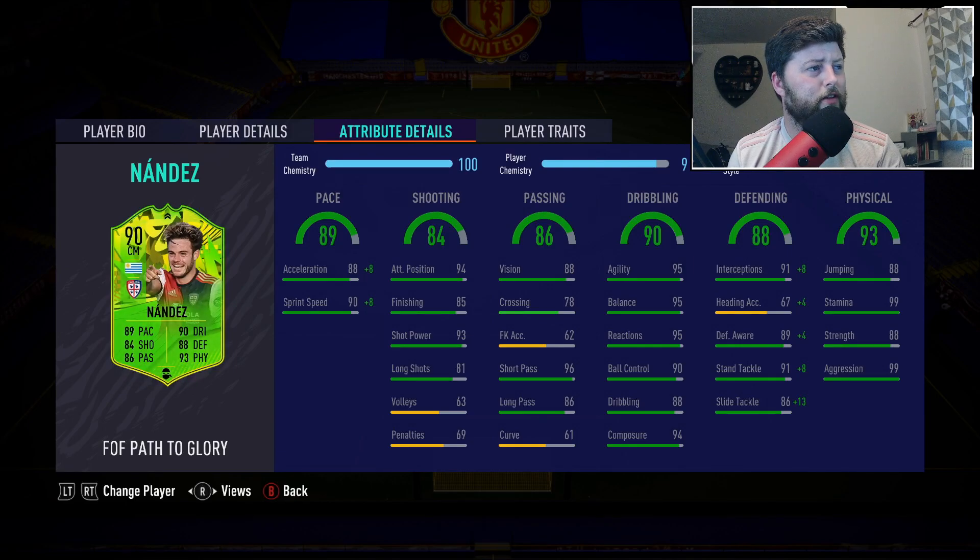Let's have a look at the stats. We've gone with the shadow — that's what's suggested on Futbin. It gives you 99 pace and 95 defending. Turn him into a 95 DM, 92 CM or 91 CAM, so pretty high ratings there. Acceleration is decent with the sprint speed — obviously the plus 10 when you get player chemistry 10. Finishing, the shooting isn't awful. Passing — good short, long is above average, vision's nice, curve not so much. Great agility, balance, reactions and composure. In fact, that whole dribbling stat looks pretty class.